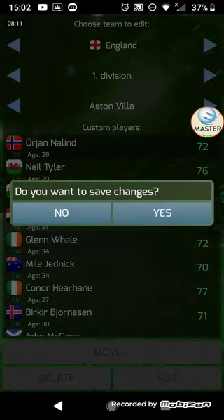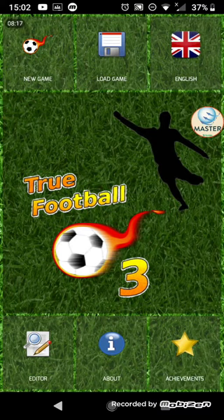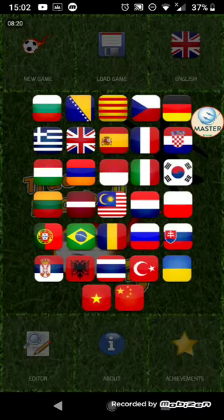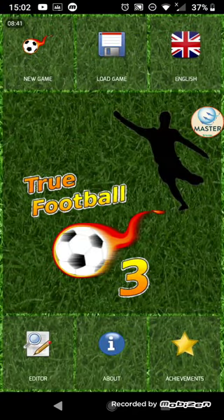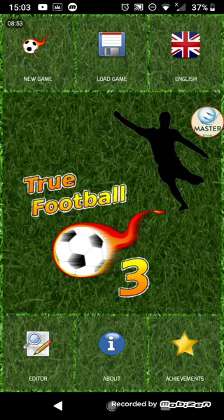So now let's go to language, which involves going back to the home screen. You can select any language — Bulgarian, Bosnian, Catalonian, Czech, German, Greek, English, Spanish, French, Croatian — you can probably see the flags there. We'll just select English. Load game is where you load previous games — as you can see I've got my MLS Adventure save and my FC Not save, which is a bankrupted rebuild.